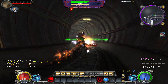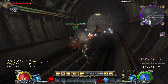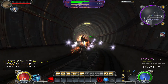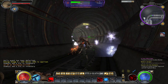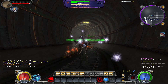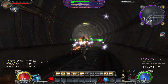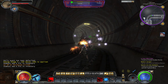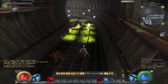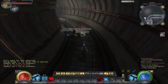Oh dear — he throws out little balls of lightning. Ding! At least all of my elementals are engaged this time. And he spreads green goo everywhere — that's probably not good.